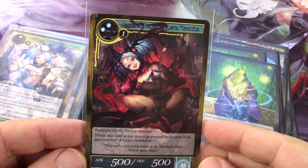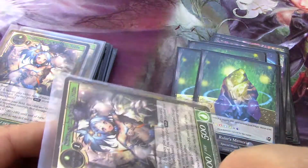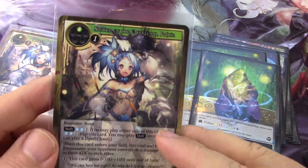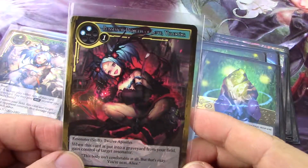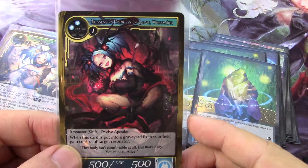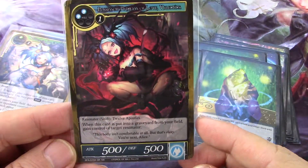And then when you flip it — the flip is one blue blue, and this one is one green — on the flip side, when this card is put into a graveyard from your field, gain control of target Resonator. That's really nice.